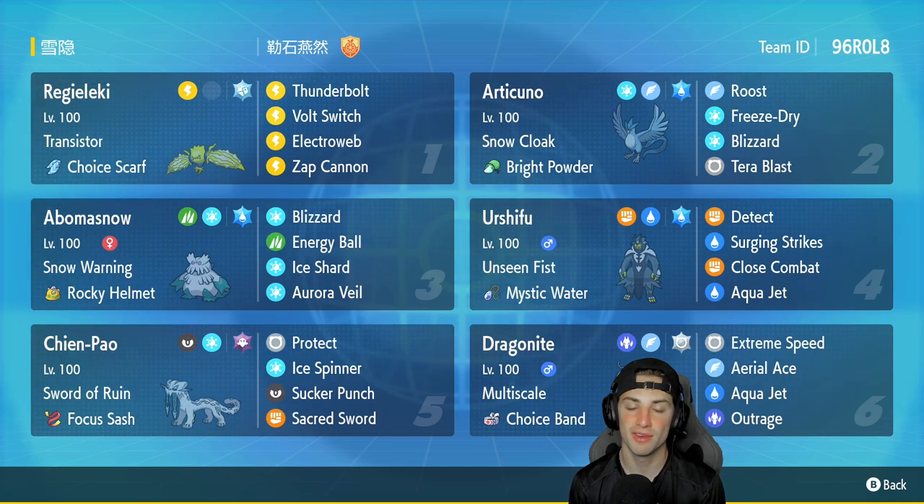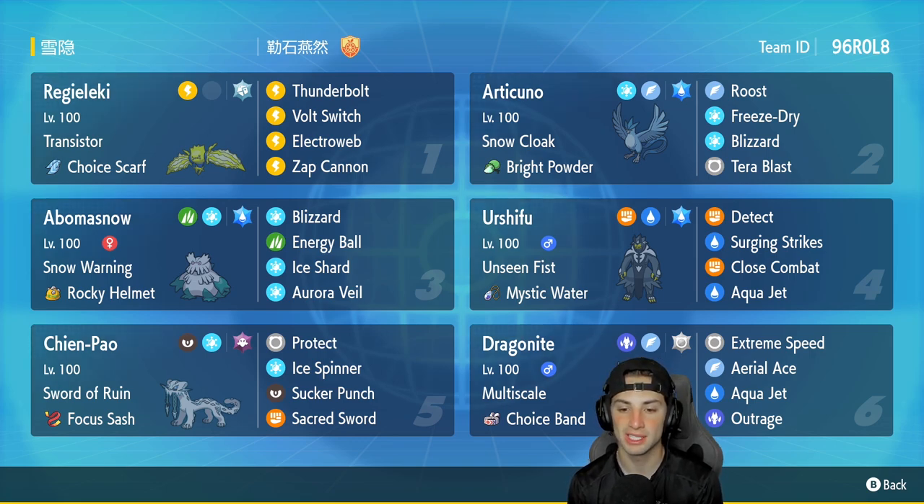Fifth Pokemon is Chien-Pao, and the team features Chien-Pao and Urshifu combo alongside Chien-Pao and Dragonite, which is still very strong in Regulation D. It has Swords of Ruin, Focus Sash, with Protect, Ice Spinner, Sucker Punch, and Sacred Sword. The final Pokemon is Choice Band Dragonite — everybody knows how dangerous it is — with Multiscale, holding a Choice Band, and moves: Extreme Speed, Tera Blast, Aqua Jet, and Outrage. Rental code is in the top right corner.